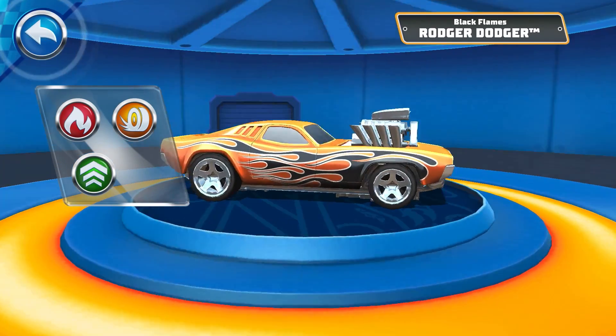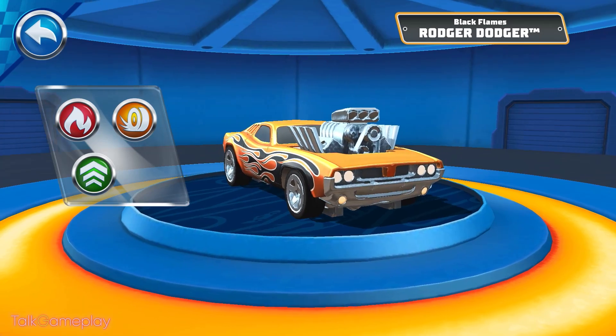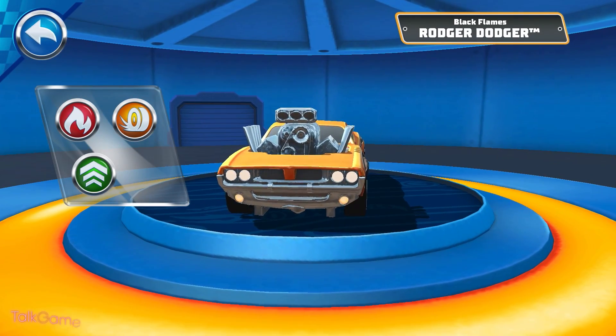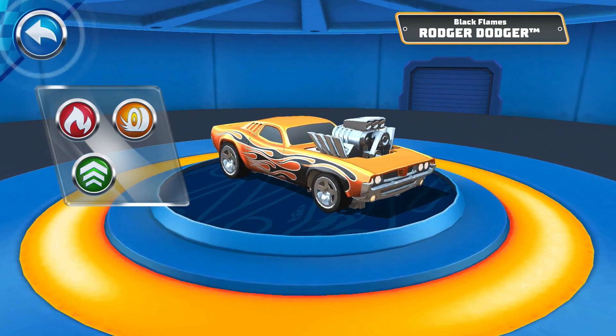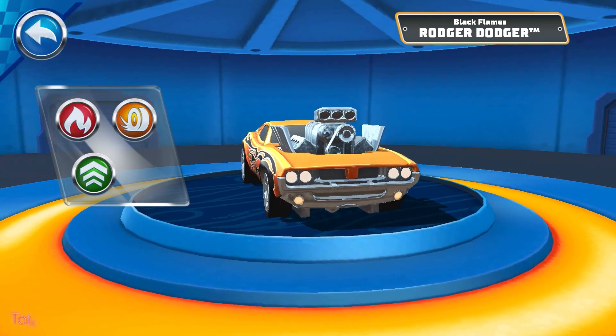Speed! The Speed Edge increases your top speed and acceleration — simple and efficient! Boost! The Boost Edge increases your boost speed and recharges it quickly — steal the victory in the nick of time! Drift! The Drift Edge grants a mini boost after drifting — that's when the rubber meets the road!